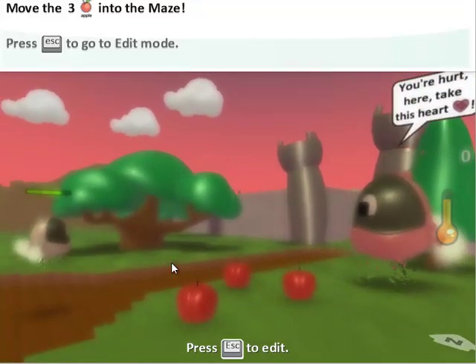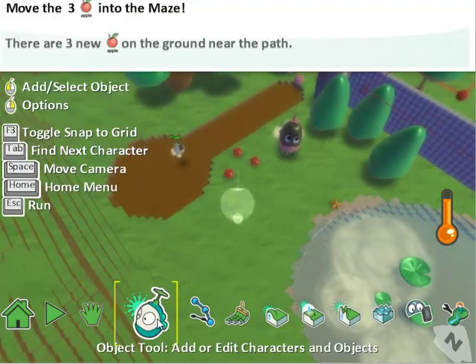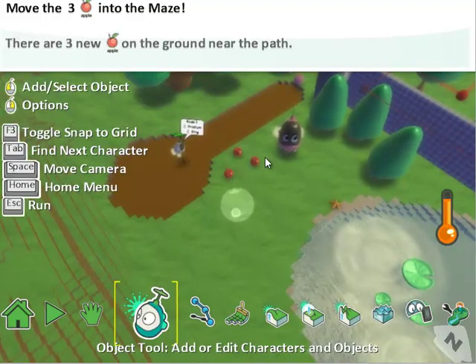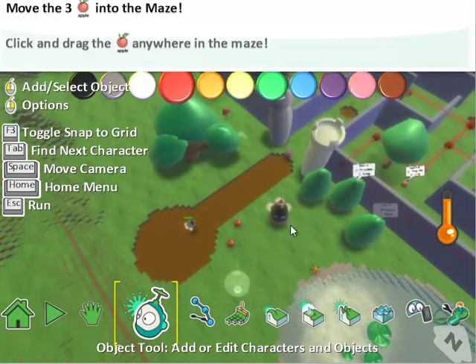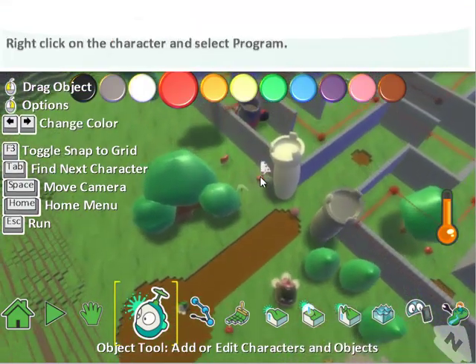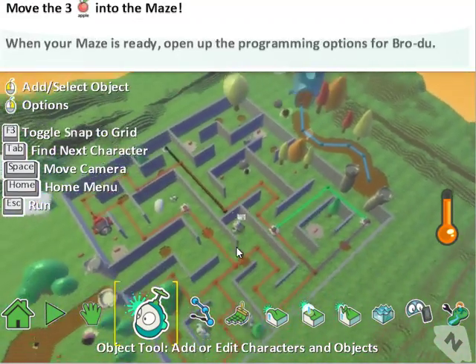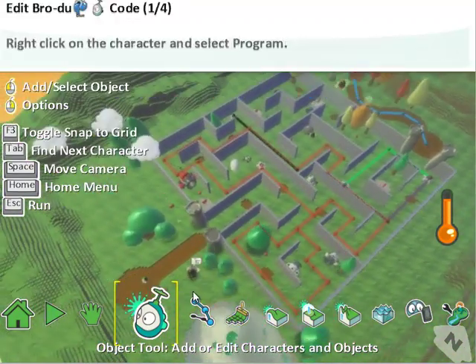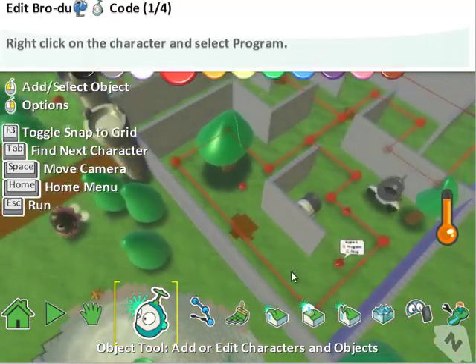Now we're going to hit escape to go to edit mode. We're going to click the object tool and move three of these apples into the maze — take them and drag them in somewhere. Drop them wherever we want; we're going to make it easy and move them just close by. And the third one we'll leave right here.